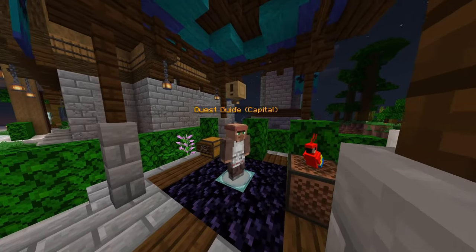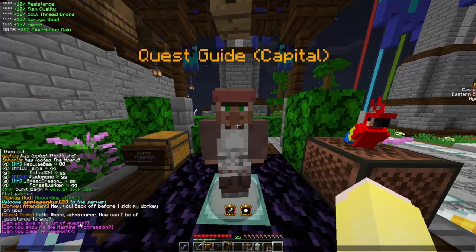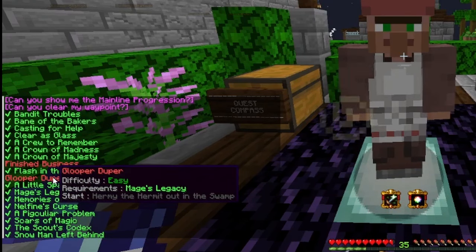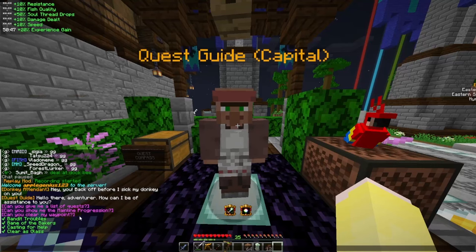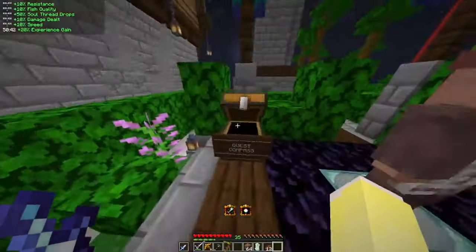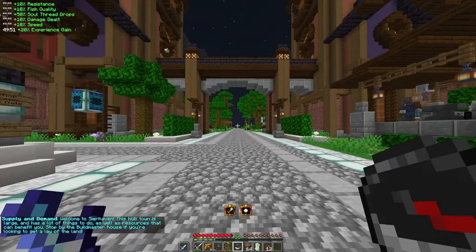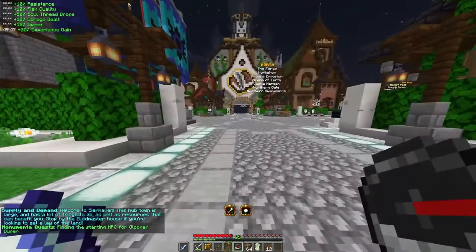Quests in Monumenta all start at the quest guide NPC, found in any major city. Quests you haven't completed are marked in red and completed ones in green, where you can hover over a quest to see any prerequisites needed to start it. Once you select a quest, you'll follow your quest compass, found in any quest compass chest near the quest guide. Quest compasses point towards your selected quest and generate a green particle trail you can follow.